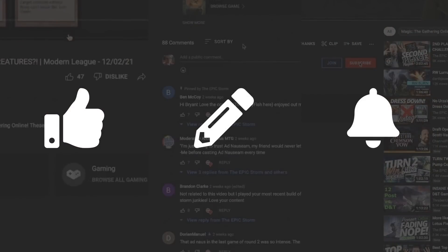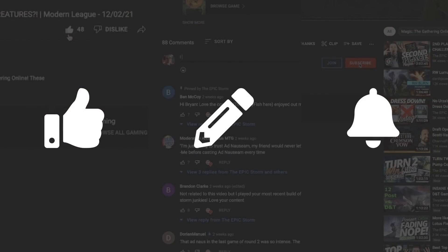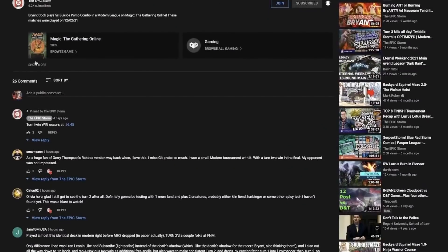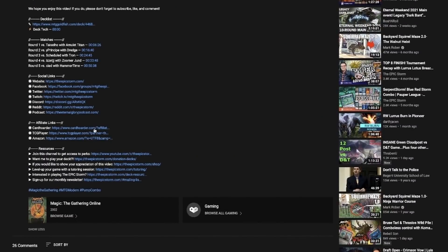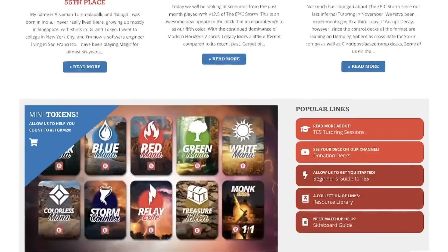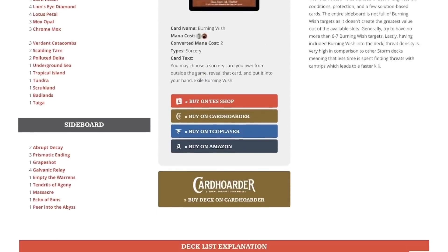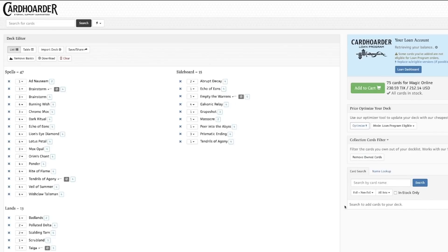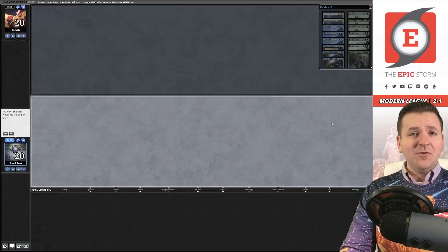You're still watching — don't forget to like this video, leave a comment, and subscribe. If you're looking to make a purchase from Card Hoarder, TCGPlayer, or Amazon and want to support us, check out the affiliate links in the description and on the Epic Storm homepage. We also have a Card Hoarder button on our website that loads the Epic Storm into your cart automatically.